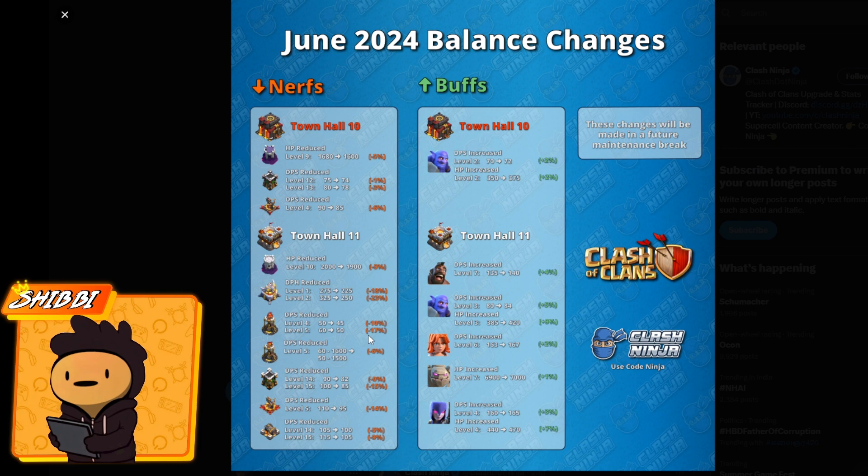Town Hall 11 isn't even that hard, and old players can already easily three-star it with new equipment. These defense nerfs are making defenses very weak — it looks like something big might be coming for defenses in the near future. Attack percentages have been high since equipment came out. The archer tower, X-bow, and cannon DPS have also been decreased: 15% on the archer tower, 14% on the X-bow, and 9% on the cannon.